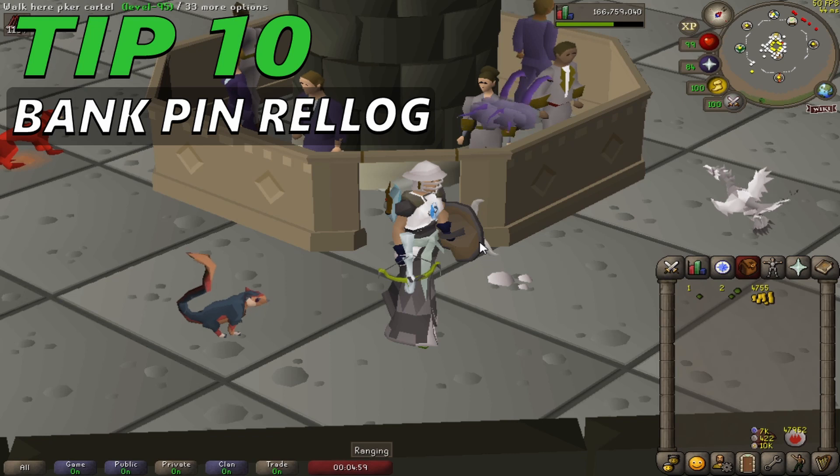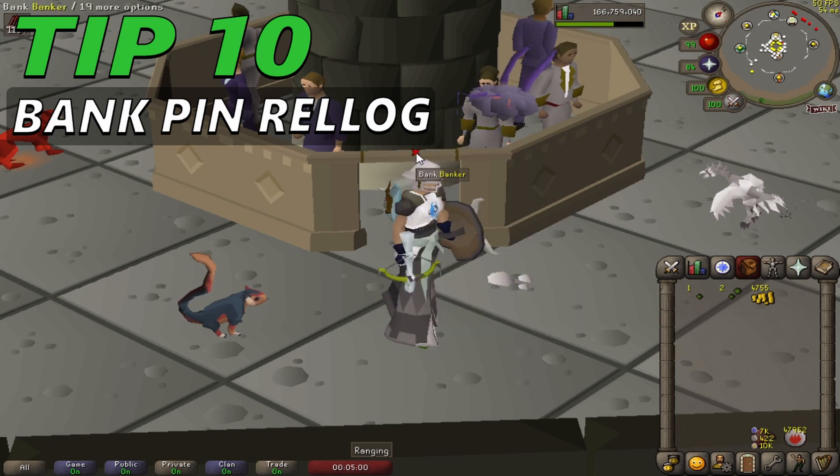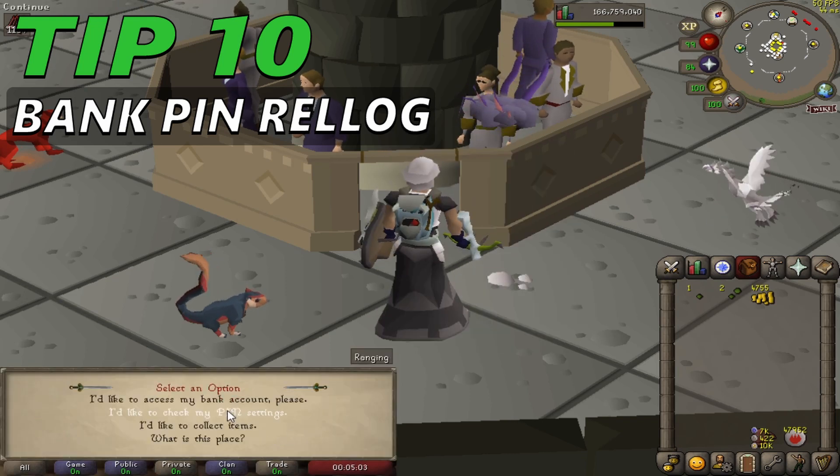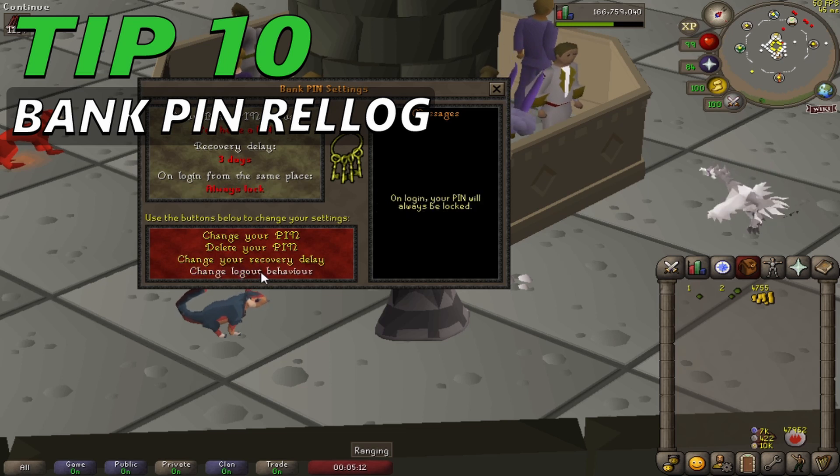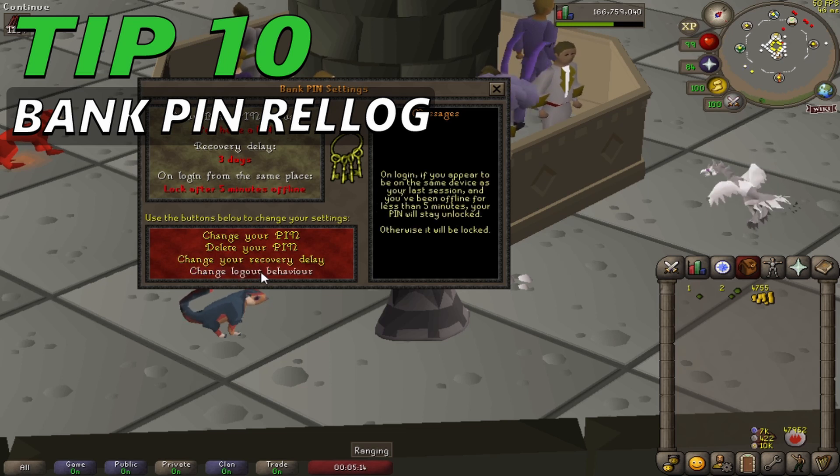Tip 10: Entering the bank when re-logging. As of 9th March 2017, players can now choose whether their bank pin should stay unlocked for 5 minutes after logging out, by speaking to a banker and opening the pin settings menu. This allows players to hop worlds or take quick bathroom breaks without having to re-enter the bank pin when logging back in. However, if players appear to be logging in from a different IP address or computer, the bank pin will always re-lock itself immediately.